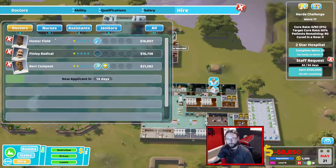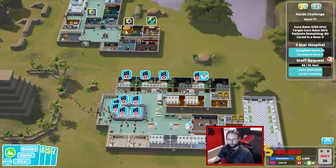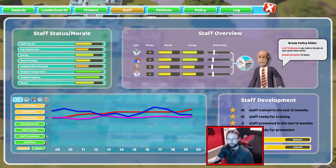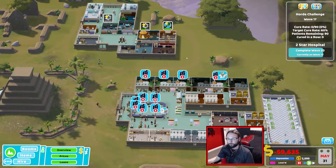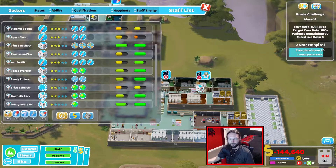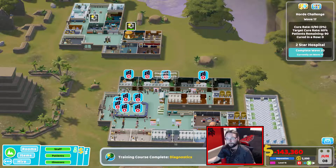The only thing that worries me is we need more treatment doctors and nurses now. We should have enough for a little while, but if they go on a break we're kind of screwed. Going to overview — we've not really hired anybody. We need more treatment doctors and nurses. We'll see where the queues pop up later on. Have we not got 5 GPs? No, we've still only got 4 because I screwed that up last time — I hired another doctor to be a GP and ended up making him a treatment doctor. Clever me.